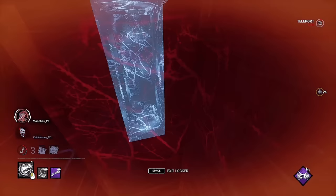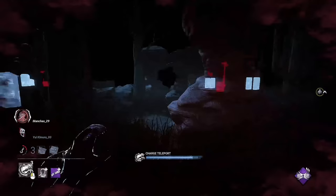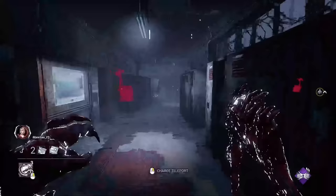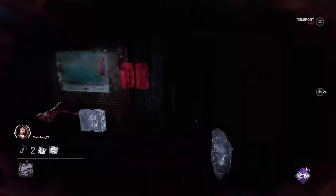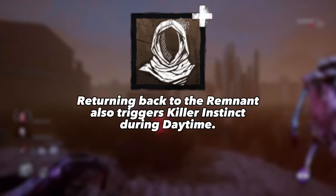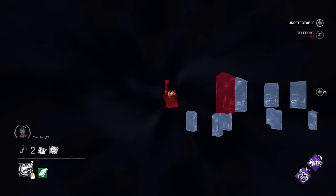Teleport back to your remnant during nightfall to find hidden survivors. While the Dredge is in nightfall, any locker you teleport to or whenever you return to your remnant will reveal any survivor within 16 meters of you with Killer Instinct. This is an amazing feature which allows you to find anyone that may be hiding during nightfall — this effect also works on survivors inside lockers. Use this as much as you can during nightfall, as your recharge speed is incredibly quick. The add-on Follower's Cowl will give you this ability during daytime, meaning you'll have this effect for the entire match.